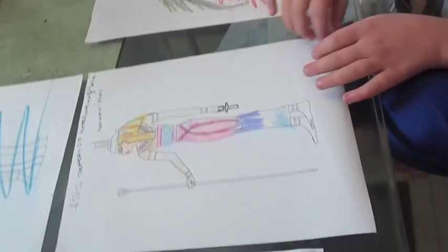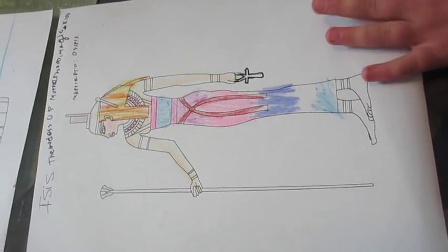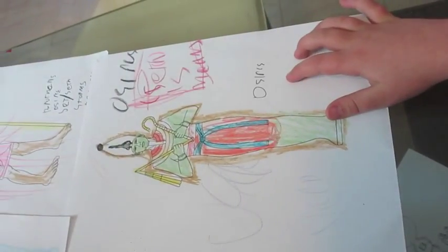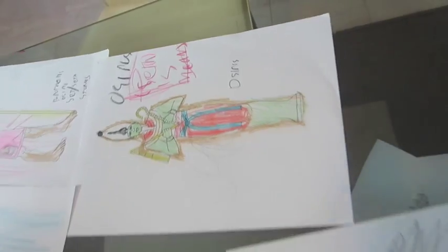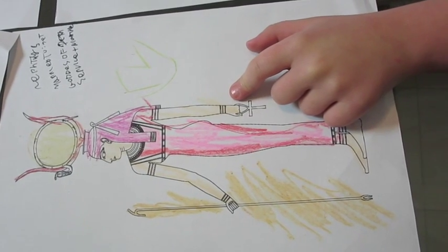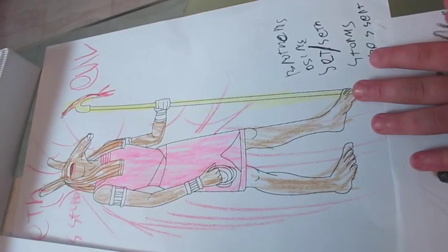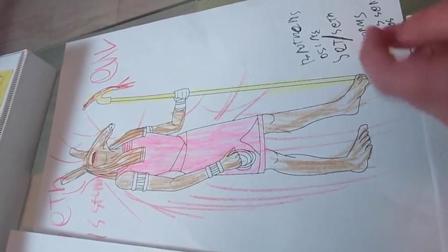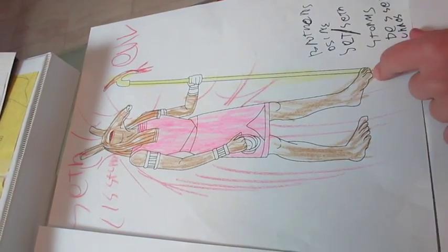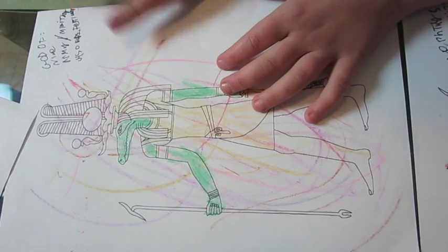And then here is Isis, the goddess of motherhood, magic, and fertility. She is married to Osiris, who is over here — Osiris is the god of the dead. And then over here is Nephthys, who is married to Set, and she's the goddess of death and service. And over here is Set, who is the brother of Osiris and the god of storms, chaos, and the desert. Over here is Sobek, the god of the Nile, the army and the military, and also fertility.